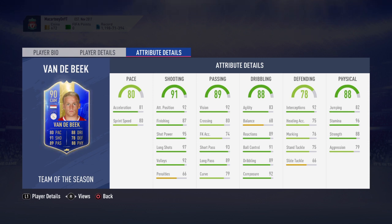He's got 88 base dribbling with 83 agility, 68 balance, 89 reactions, 91 ball control, 89 dribbling, and 92 composure. He isn't a very agile player and being six foot he'll feel a little clunky on the ball. The 68 balance is quite low, but his 91 ball control and 92 composure are very high — extremely important for a CDM or centre mid so he can receive the ball, control it, and play the pass.